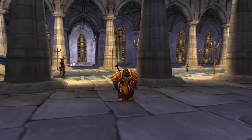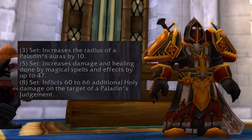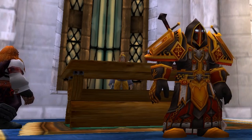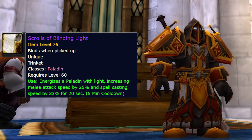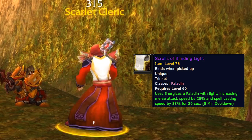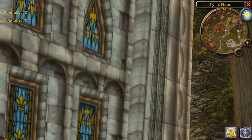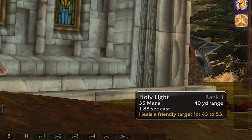The 3-set gives your auras 10 extra yards in range — this exact effect was actually made a talent later in TBC. The 5-set is plus 47 spell damage, a huge number and a big bonus for hitting the 5-set. The 8-set does some more damage on your Judgement, though pretty underwhelming for an 8-set. The Paladin class trinket, the Scrolls of Binding Light from Firemaw, gives plus 25% attack speed and 33% casting speed for 20 seconds on a 5-minute cooldown. It's a percentage effect so it scales up with you, and fights are short — anything that makes your class do what it does faster is really good right now.